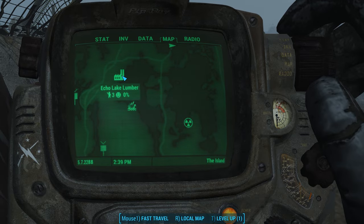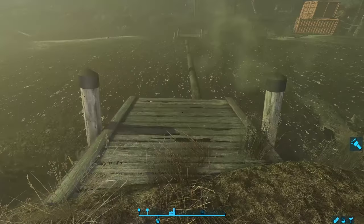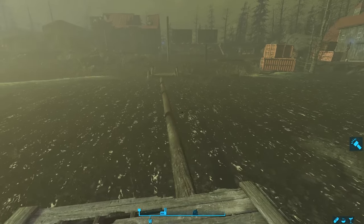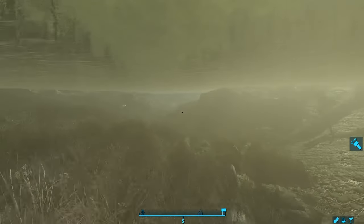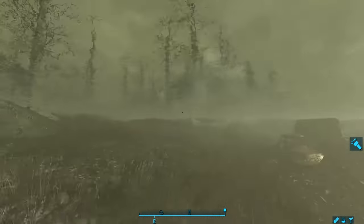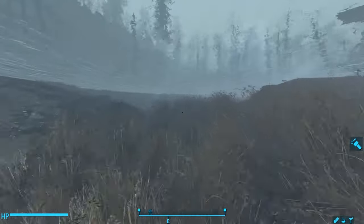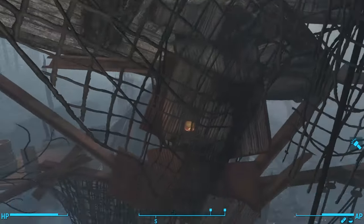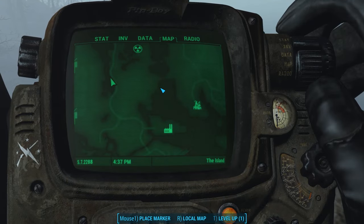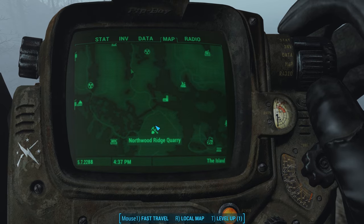Back to the larger lake, we continue south and take a small channel to the west towards Echo Creek Lumber Mill. But this water is too shallow to swim through. We do find an interesting log bridge — if you claim Echo Lake Lumber Mill as a settlement, you can scrap these logs, but I think that would be a shame. It's nice to have unique features like this. We don't find anything beneath the waves as we finish exploring the lake and arrive at a small shack filled with super mutants.